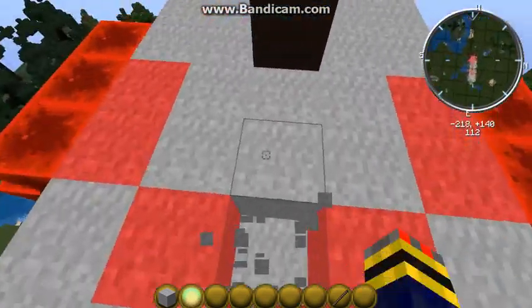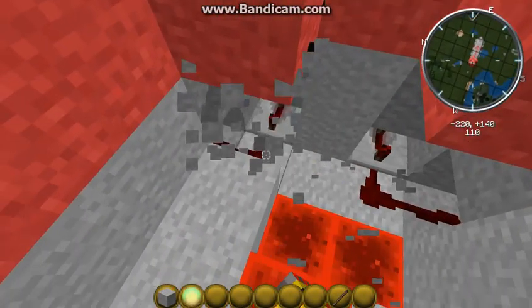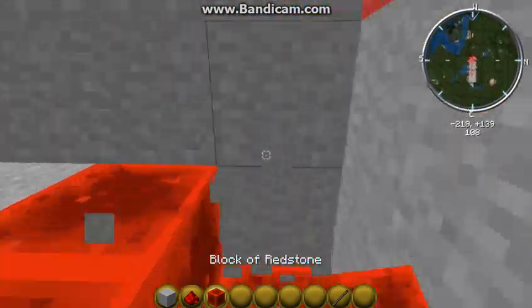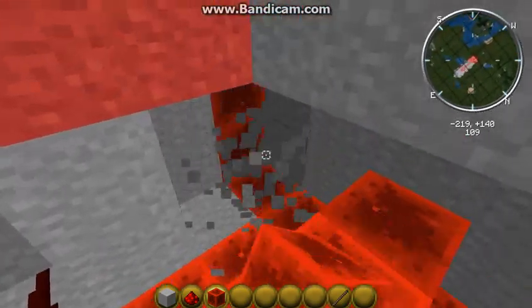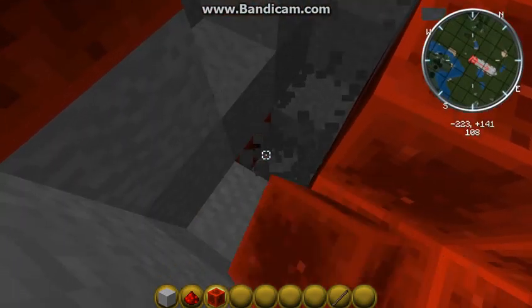There's also something like a core here, and it's kind of cool because there's wiring right here at the core. The core is attached to all of the other redstone blocks in the ship. It's so good — I just love this thing. This ship is so good, I love it.